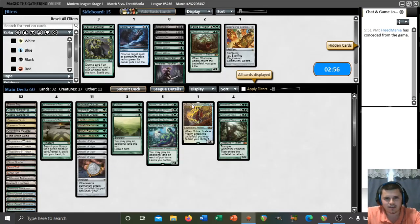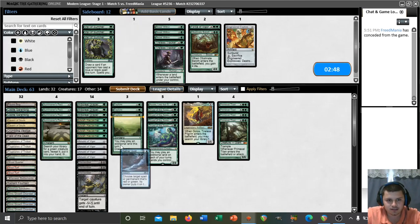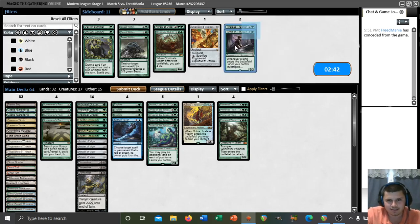Let's point all the triggers at them — I don't really see a reason to do otherwise. There are a lot of things we could have done that game and not a whole lot of them matter. Let's bring in the Dismembers, bring in the Gust, Beast Within possibly, and Tracker possibly.